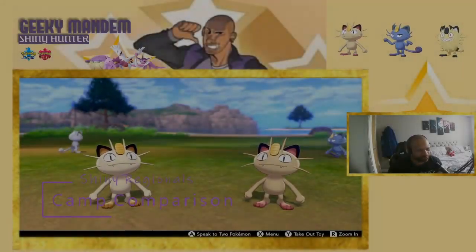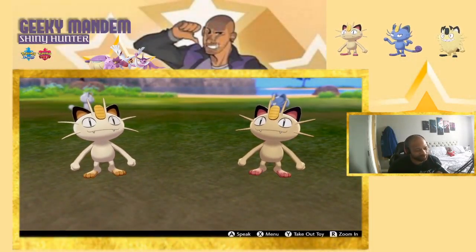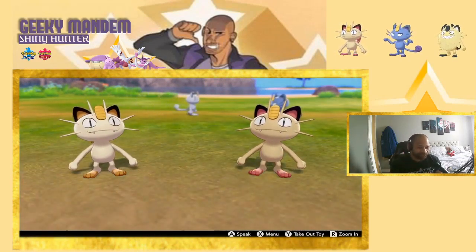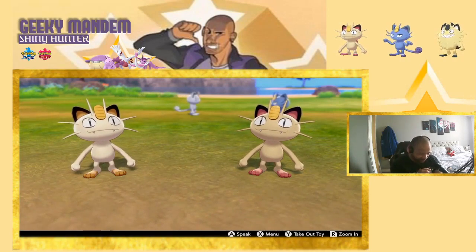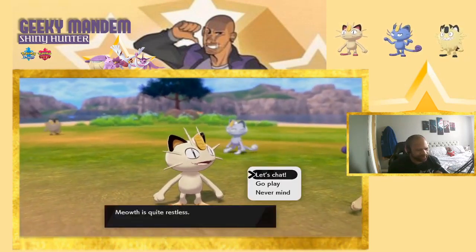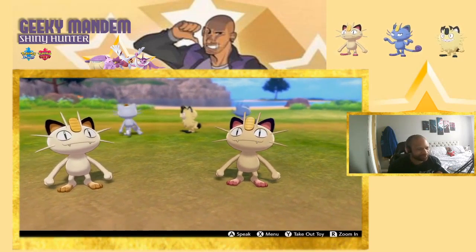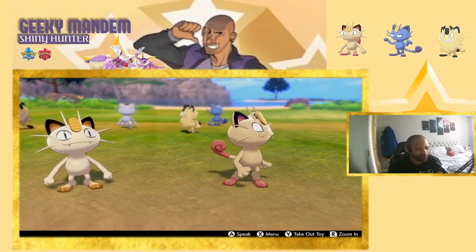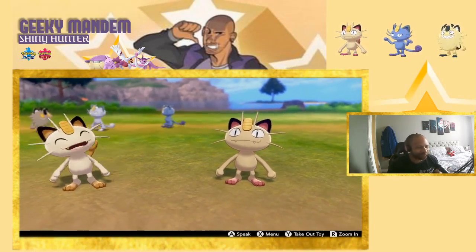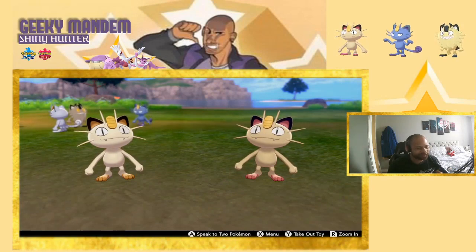Starting with the original Kanto region Meowth camp comparison. The difference is really obvious, though quite subtle — the gold has become pink, so you've got a pink tail, pink feet, and pink ears. The skin is also slightly different; the shiny version is a little darker while the original is a little lighter. It's a really cool Pokémon, one of the fan favorites from the original series, and I love the pink on it — very small but a big difference.